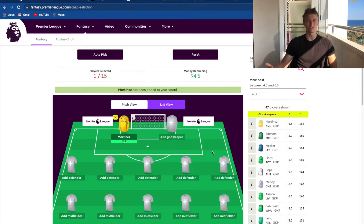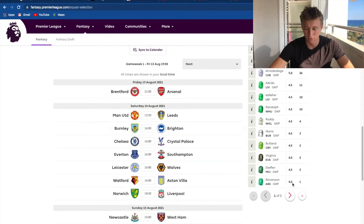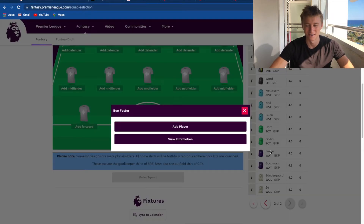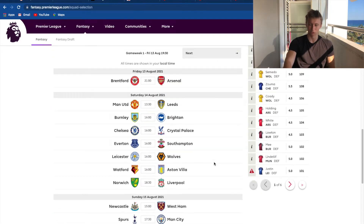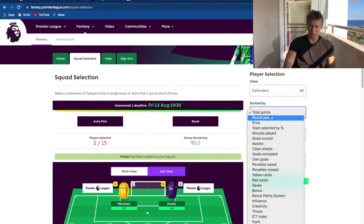I'll also give you tips - you can copy me if you want, or you can create your own team obviously. So we've got Martinez, and then what I normally do is go for a cheap keeper next, one that's four million. You've got to get the cycling GK in, so we're going for Martinez and Foster in goal. That way you keep your money for better purposes later on. So those are my two goalies.